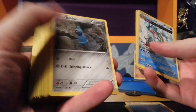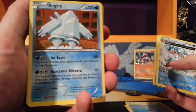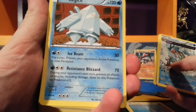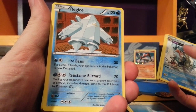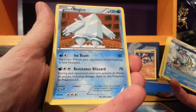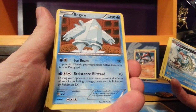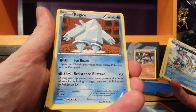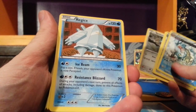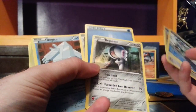A basic Beldum. Regiice — I didn't know the other Regi Brothers were going to be represented. 120 HP, water type. For one water, one colorless, Ice Beam does 30 — flip a coin, if heads the opponent's paralyzed. And for water and two colorless, Resistance Blizzard does 70 damage; during your opponent's next turn, prevent all effects of attacks, including damage, done to this Pokemon by Pokemon EX. The Regi Brothers all seem to represent ways to deal with EX Pokemon — that's pretty interesting. It'd be cool to make a water, metal, and fighting deck out of the three Regis.